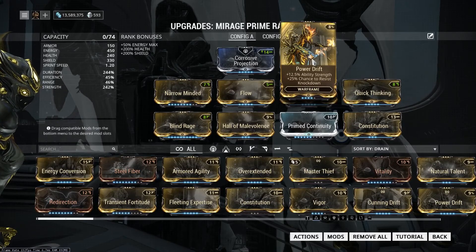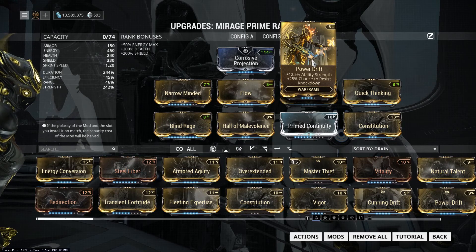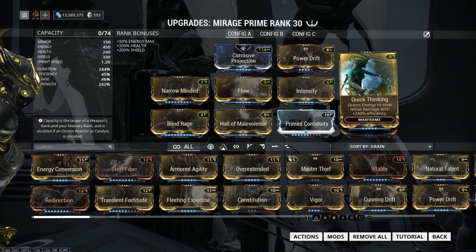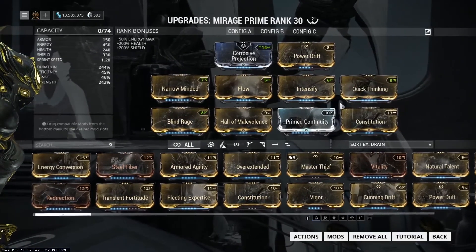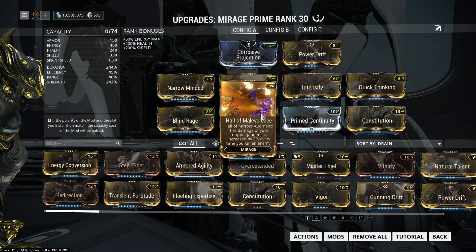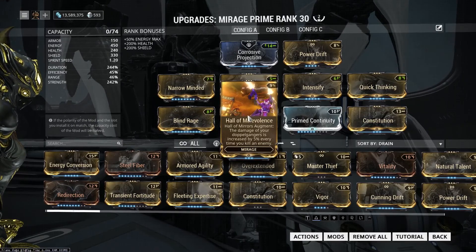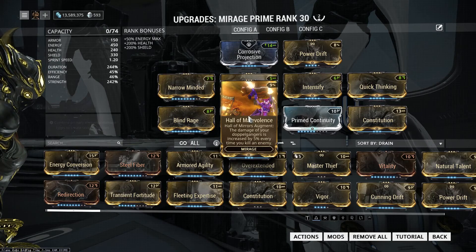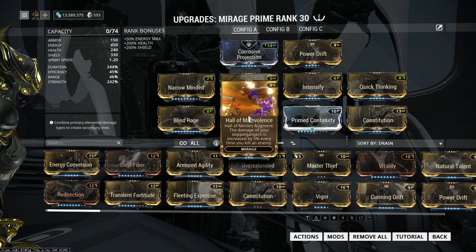For the exilus, take it or don't — it's completely up to you if you have an adapter. The extra strength from Power Drift is really nice; I wouldn't recommend Cunning Drift or anything like that as they don't seem as necessary. For survivability I am taking Quick Thinking — of course you can take Vitality or Redirection, but I found Quick Thinking saved me a ton of times especially in higher-level content. The last necessary one is Hall of Malevolence, a Mirage-only mod you can get from one of the standing vendors in your ship. It gives you 5% damage on your doppelgangers for each kill you get with them, stacking up to 50, so it's straight-up just extra damage and a really good pick.